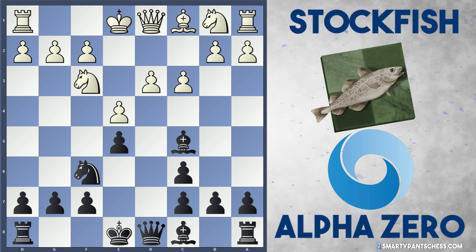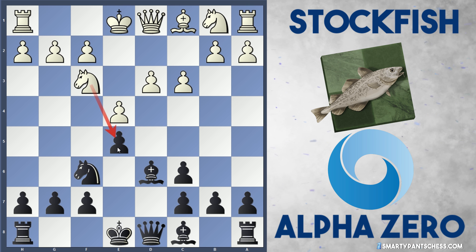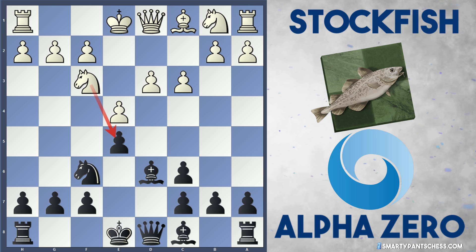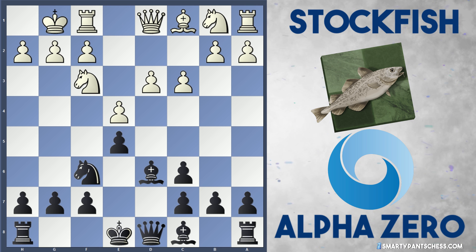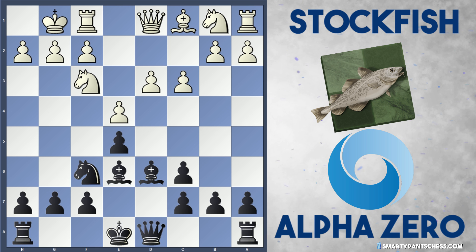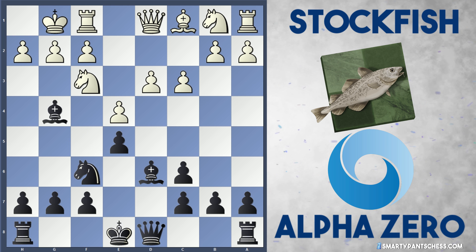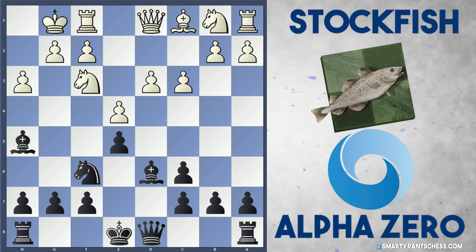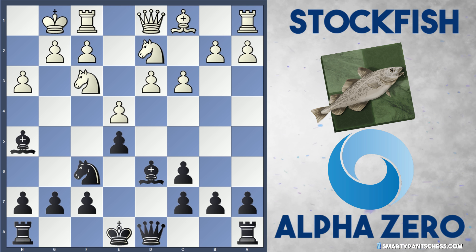AlphaZero actually plays Bd6 in this position, holding onto this e5 pawn, which is very important. As you've just seen, castling will just lose that pawn, which is a terrible idea. So Stockfish now castles, and AlphaZero played a very interesting move — they played Be6 here. Bg4 has been seen in one more game, where white plays h3, black drops their bishop back, and white plays Nbd2 to support the f3 knight.